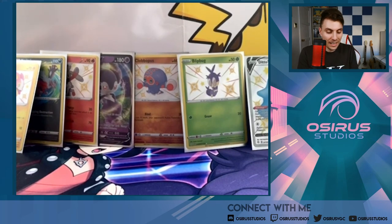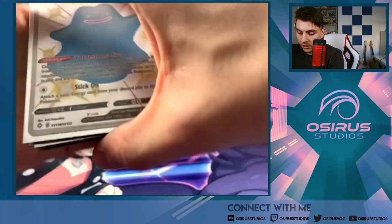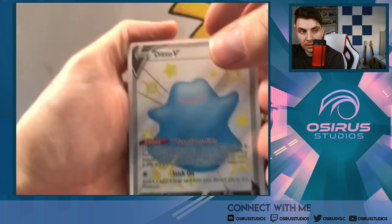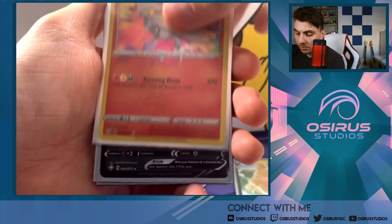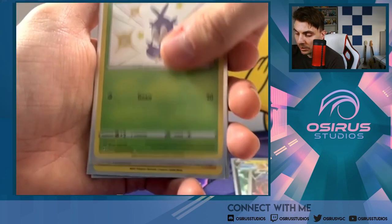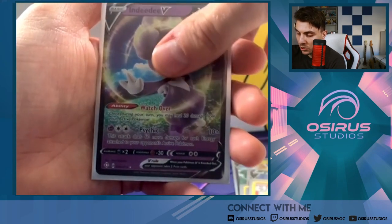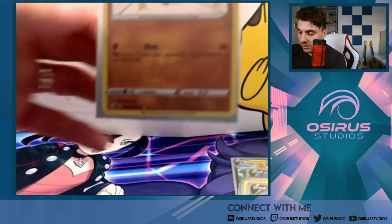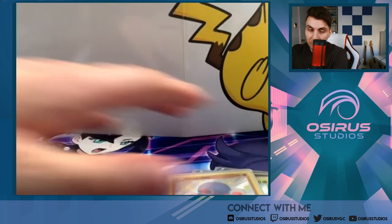But we do have some really nice pulls — let's take a look at what we've got. We have the Ditto V, the Morpeko V, a Reshiram Amazing Rare, a Yveltal Amazing Rare, Blipbug Baby Shiny, Yamper Baby Shiny, Raboot Baby Shiny, Crobat V, DDV, and Clobopuss Baby Shiny — one of the cutest cards ever. That wraps it up for today, friends. We got some nice pulls and it's always nice to share these experiences with you.